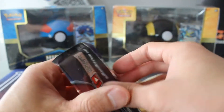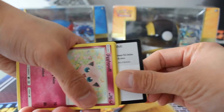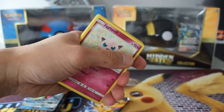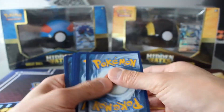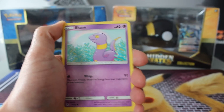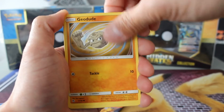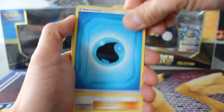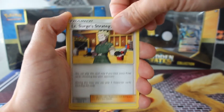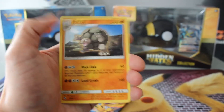Pack number three out of our Charizard tin. We've got Jigglypuff, Ekans, Koffing, Cubone, Geodude, Koga's Trap, Lieutenant Surge's Strategy, Chansey, Graveler, and Golem.